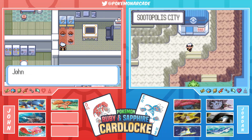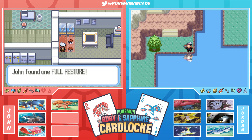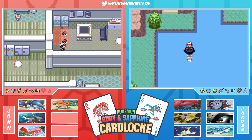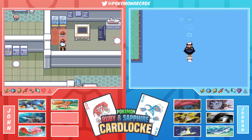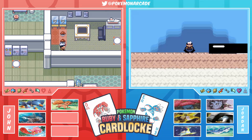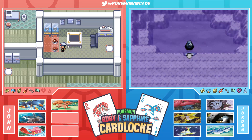Jordan figures out the puzzle. They find a Full Restore instead of a Master Ball - there were two items there, the other being Berry Juice. It turns out Jordan messed up the item placement, so neither player got a Master Ball. Jordan notes it's a bit more fair that way.